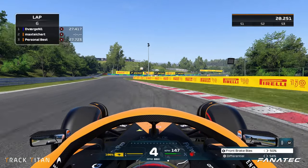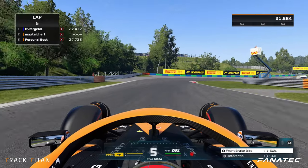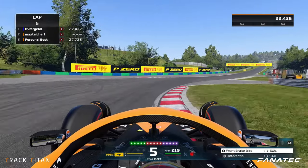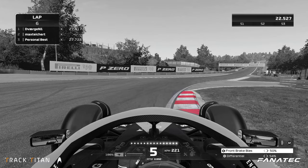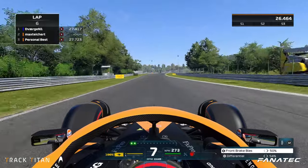Again we run out wide and bring the car back to the middle of the track to give us enough space to get flat out through turn three. We can use some apex curb here to give us the best line through the corner so we can carry as much speed down this short straight as possible.